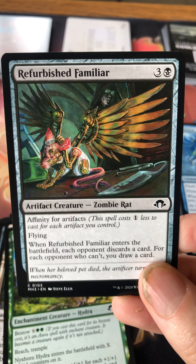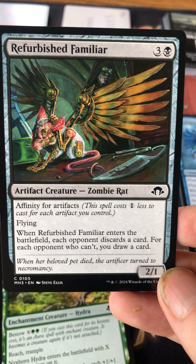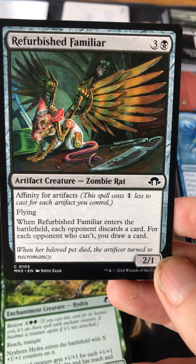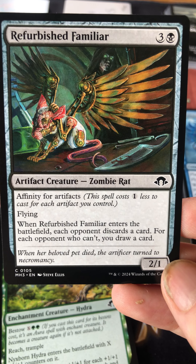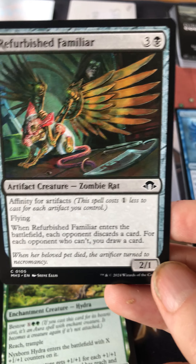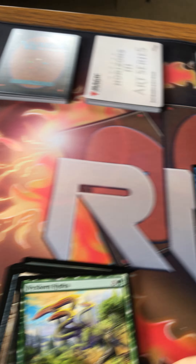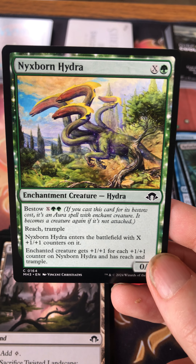Refurbished Familiar costs three and a black for a two/one — it's a zombie rat artifact. It has affinity for artifacts, another returning mechanic. Affinity reads: this spell costs one colorless less for each artifact you control, so realistically in an affinity deck you're often just paying the colored mana cost — in this case, just black. It's a two/one flyer — when it enters the battlefield, each opponent discards a card, and for each opponent who can't, you draw a card.